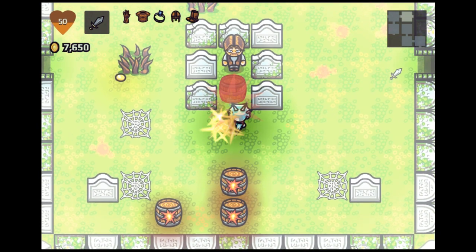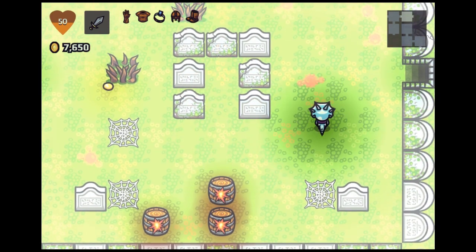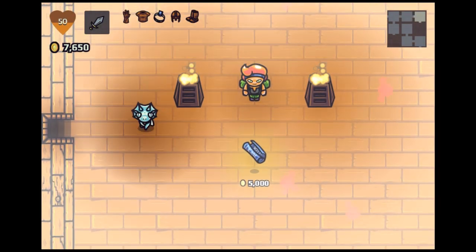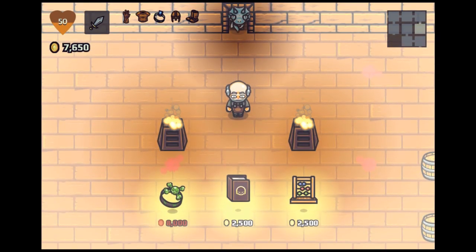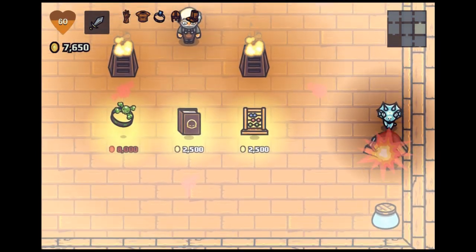I do have this guy over here who I can free. But once again, I free this guy, he'll say 'thank you for saving me,' and that's it — he just disappears and I don't get anything for that. It confuses me. Now we do have blueprints in here, but I want to go to this shop. There are no weapon upgrades — I don't know what either of these things do, but I'll purchase them in a moment.